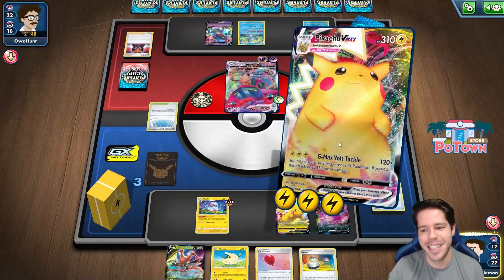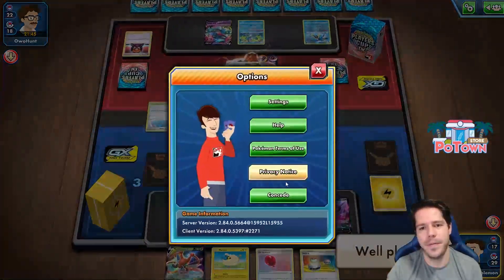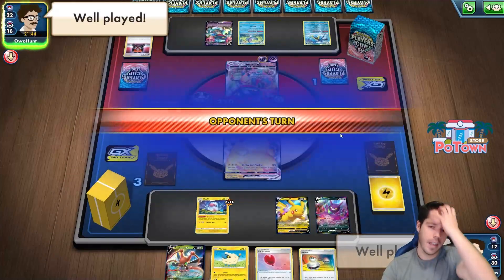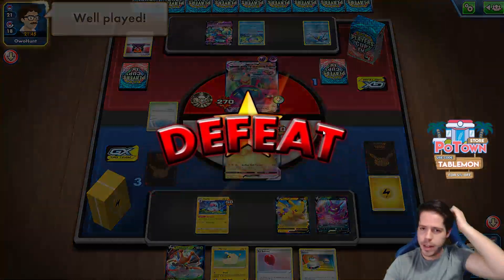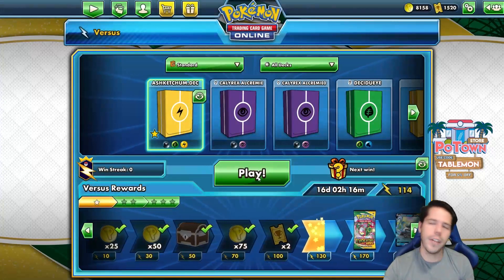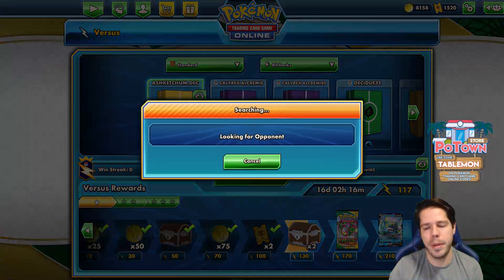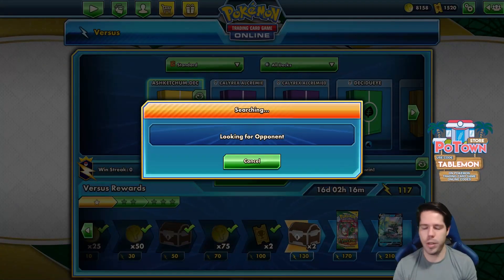Ash always battles till the end. We tried — I feel like if we had won the coin flip, we might have had a chance. Or if I had imagined I wouldn't need that third Mareep, which is questionable.